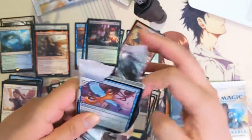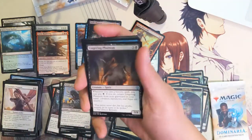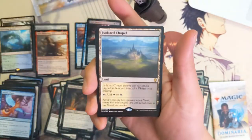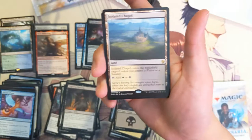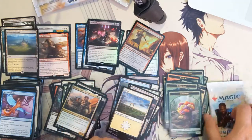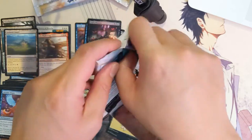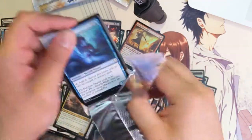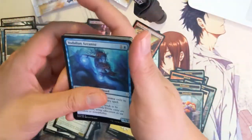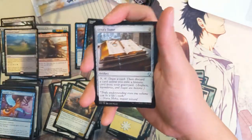Two packs left. Lingering Phantom again, Merfolk Trickster, Isolated Chapel — yes! So we got three of the lands. What do you guys prefer: lands that can come into play untapped for taking damage, the Shocklands, or the ones where you need the basic? I imagine it just depends on what kind of deck you're running, but if you had to pick one, which way would you lean?